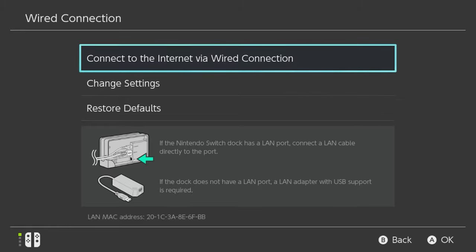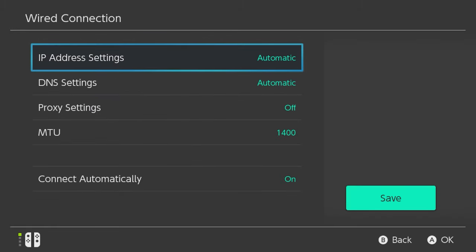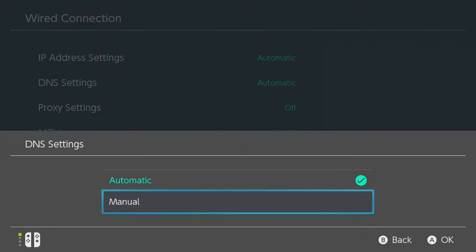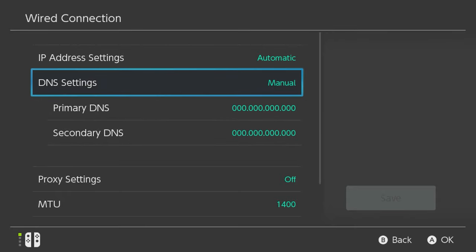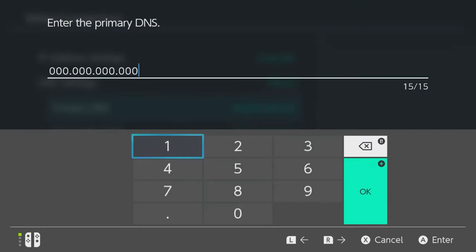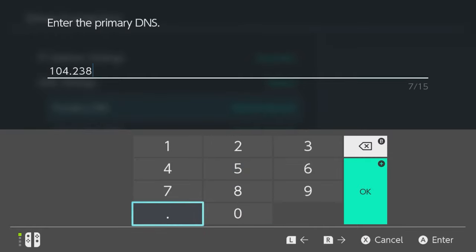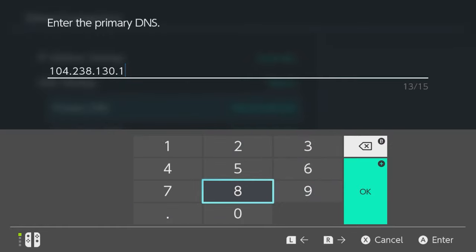Go inside and then go to Change Settings - this is going to bring up a few different settings. IP address settings, leave that on automatic. What you want to look for is DNS settings. This will be the same on PlayStation and on Xbox. Go to your DNS settings - they will be on automatic to begin with. You want to change them to manual. Now for our primary DNS server, it's really important that you enter this correctly. Remove everything that's currently in the box and enter 104.238.130.180. That's the address you need to enter to successfully proceed to the next step.